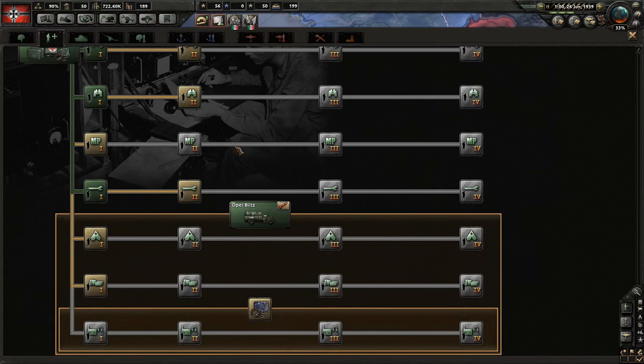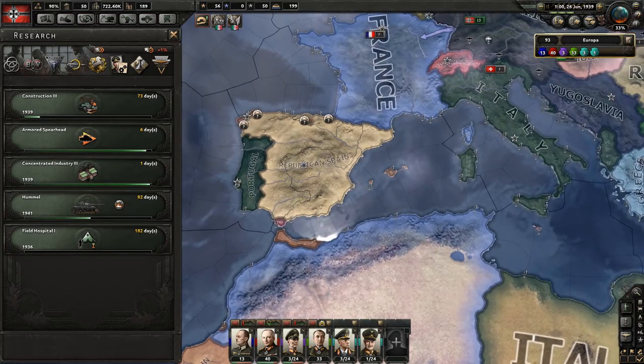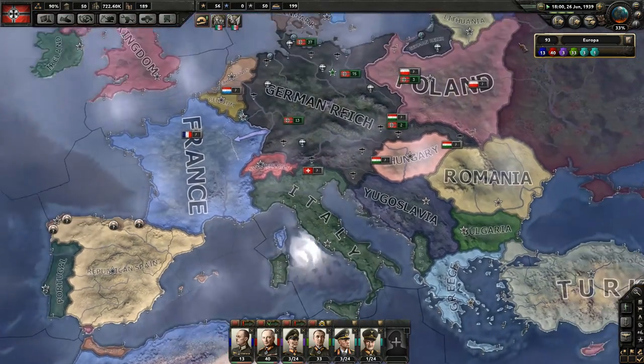I think what we want to do is go for some support battalions. One of the most important support battalions we can have is the field hospital, because that gives us a trickle-back effect which basically lets losses return to the manpower pool and also reduces the experience loss we take from casualties when we have to refill our divisions. That reduces overall experience, so having the field hospital can actually help you maintain a bigger fighting power. We need it for infantry divisions, so we're going to go after it even though it takes a long time.